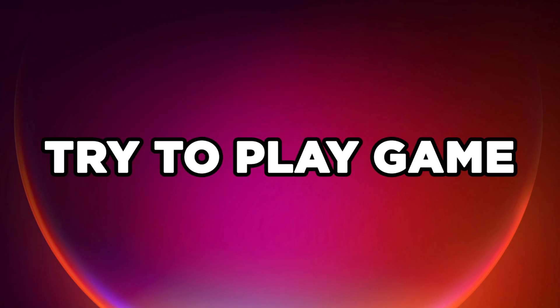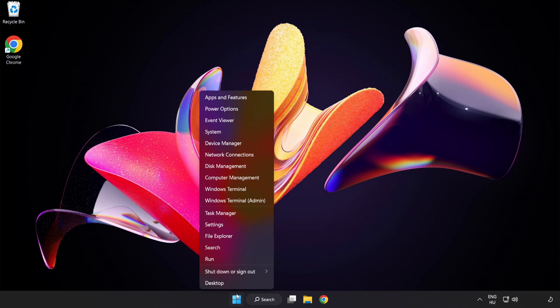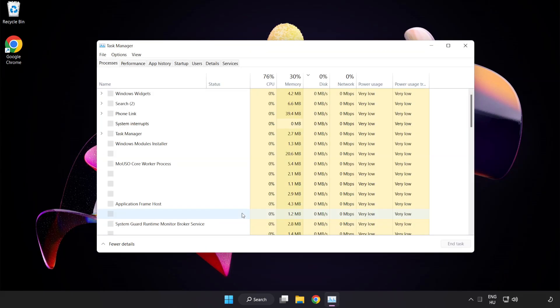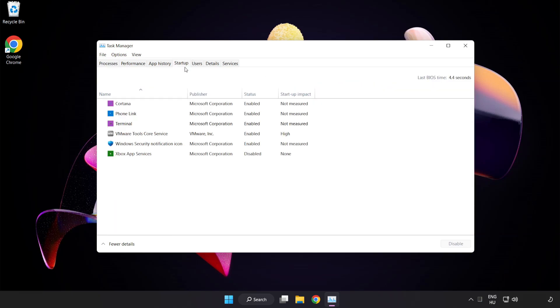Try to play the game. If that didn't work, right-click the Start menu and open Task Manager. Click Startup and disable unused applications. Close the window.